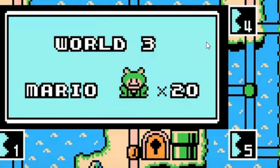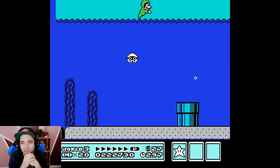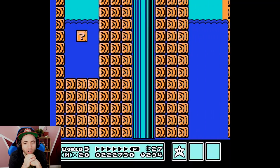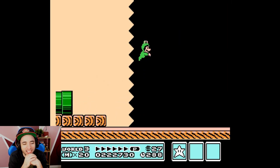Oh my god, look at the Frog Suit there — the Frog Suit looks so cute. Yo, we finally get to use the Frog Suit! Don't tell me it's going to be slower to swim in this level. It is. Poor Frog Suit — even in water levels it doesn't get used.